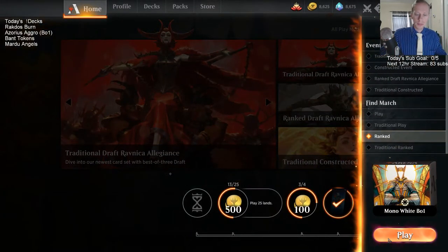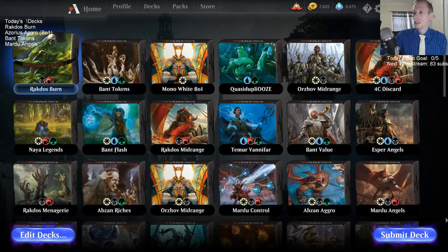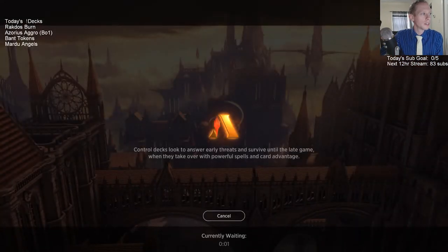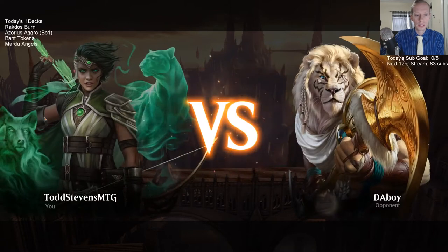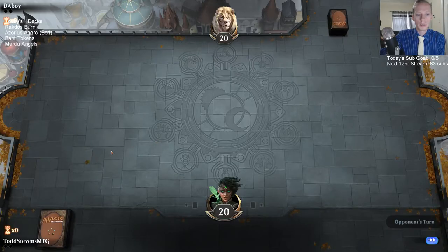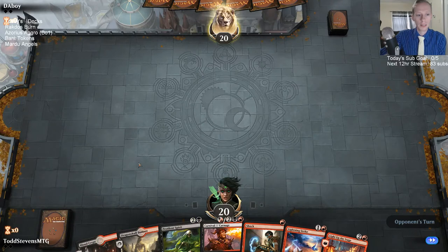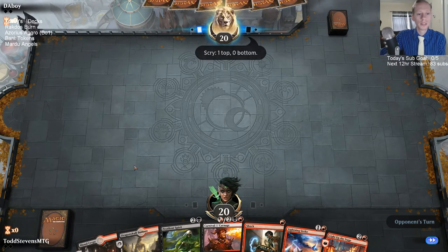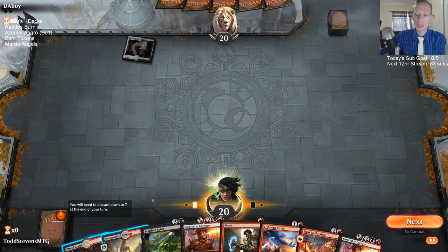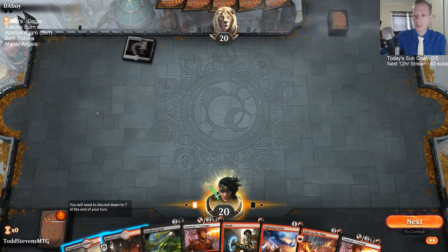Alright, Rakdos Burn, let's try it out. Green Hat Man, do I have room for a donation deck today? I do — I can move Mardu Angels. Azorius Aggro is a donation deck as well. Regarding social engineering being part of the game or cheating — I honestly don't know what social engineering means in this context. I can play your third deck, Green Hat Man, and move Band Tokens to fourth if you'd like for Sink and Sanctuary. The next deck after this is another donation deck.